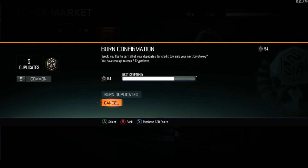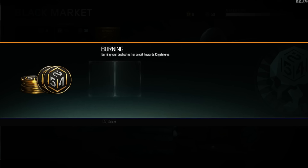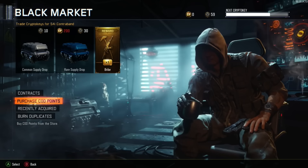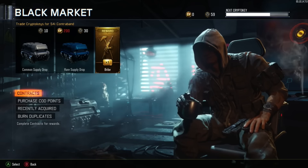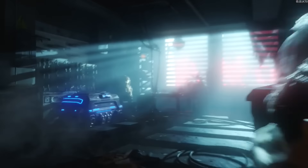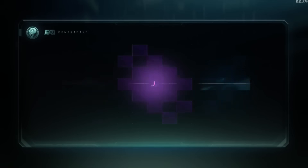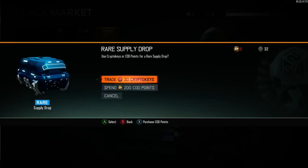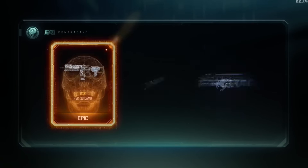How this glitch works is that the account with the season pass will be duplicated to the account with no season pass. When you have a season pass you get about 10 supply drops and a bribe supply drop. You can pretty much make unlimited accounts and keep doing this glitch, which means you'll be getting unlimited bribe supply drops on every new account you make.